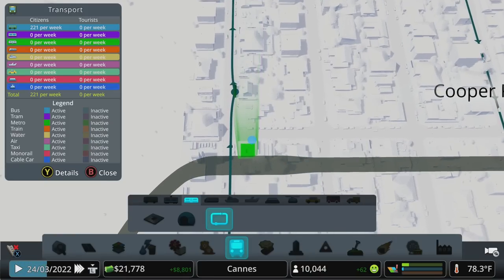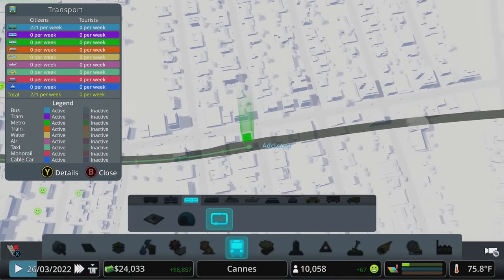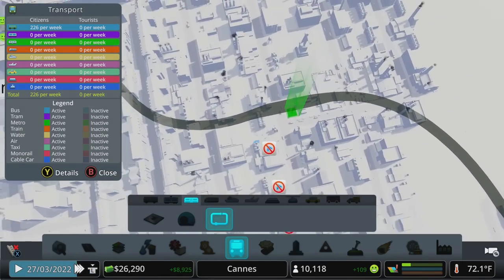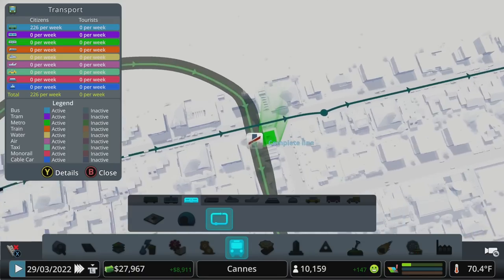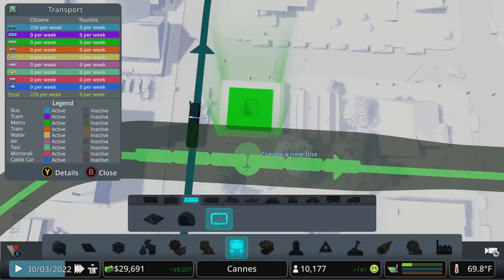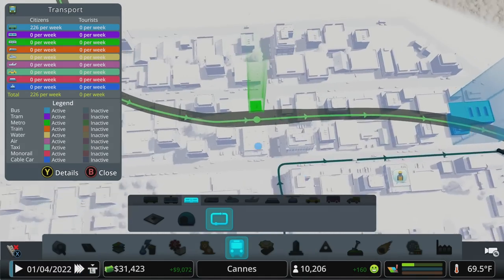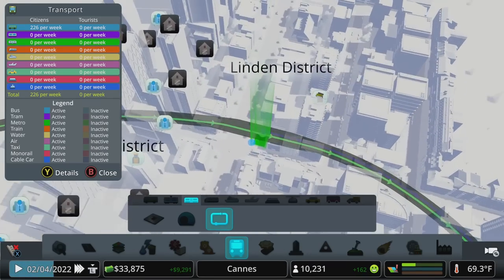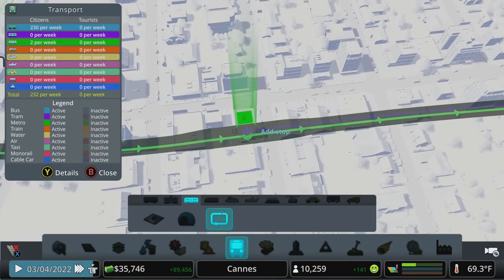Now that we've got tunnels, we can do a route. Switch over to the metro line tool and we're going to do two routes — one going this way, stopping at each stop for now so we can revamp it later. Be careful here: complete the line, and then rather than move the stop, make sure you have it creating a new line and go in the opposite direction. The metro tunnels work just like roads — there are two tracks, one going in each direction, so we can have a clockwise route and a counterclockwise route. That should help move some people around and get some traffic off the road.